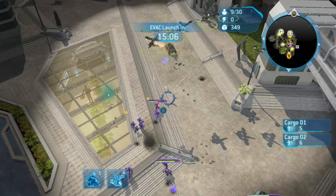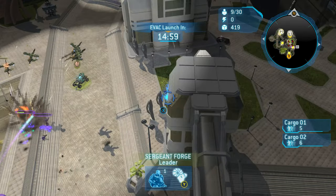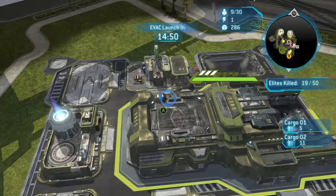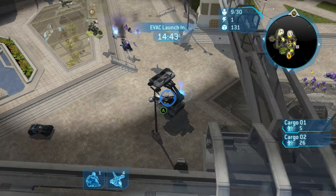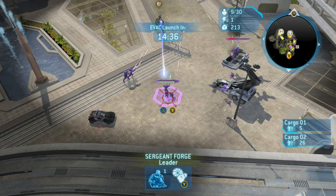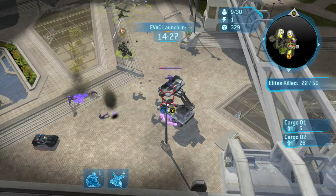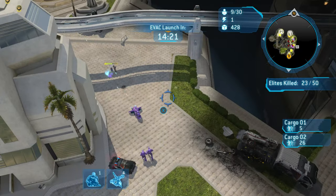They send a lot at you right here — sometimes a bigger force than usual. Start baiting them out and whittling down their forces a little bit at a time. Keep Forge moving to manage his health. Focus down each Elite one by one, moving units up and pulling them back. There's a Ghost about to attack Cargo Ship 1 — backpedal to go save it.